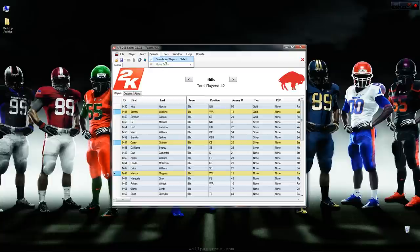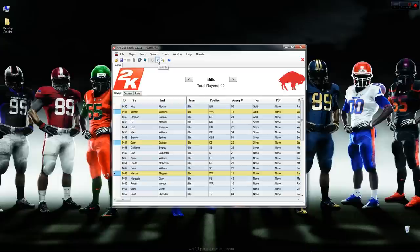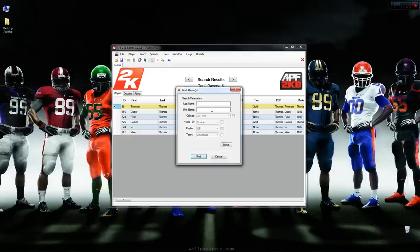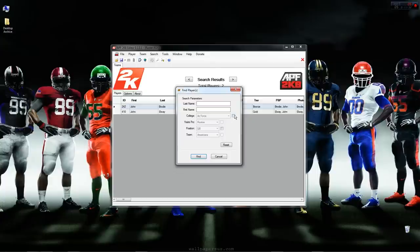You can also search for players using Control-F, the search magnifying glass, or the search menu. If I want to find Thurman Thomas, I can just put Thomas and it'll find everybody with that name. If I want to find people named John who are QBs, I can filter by first name and position and it's going to pull back those two QBs. Some search options are still locked down but will be available once the editor is done.